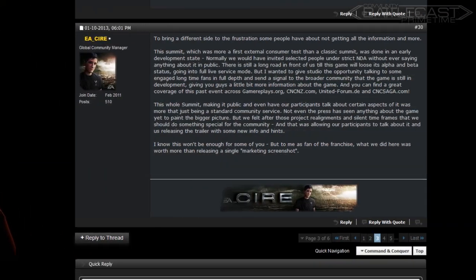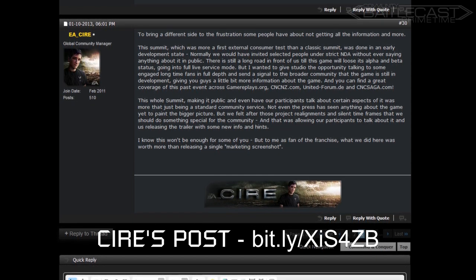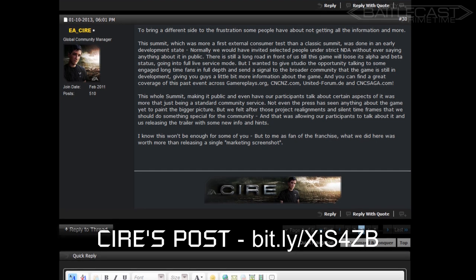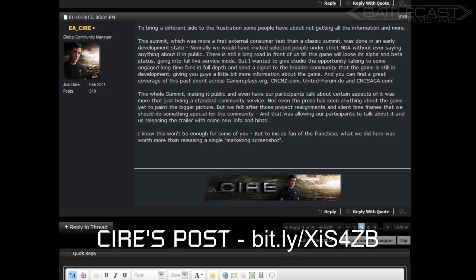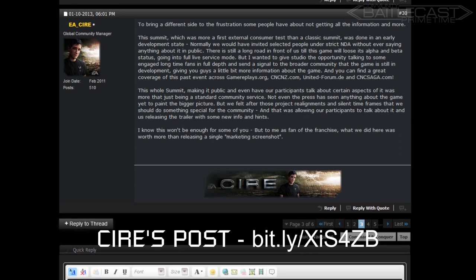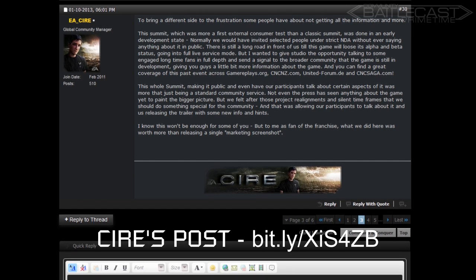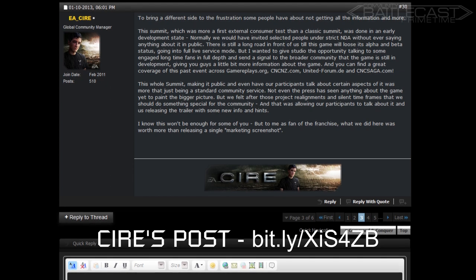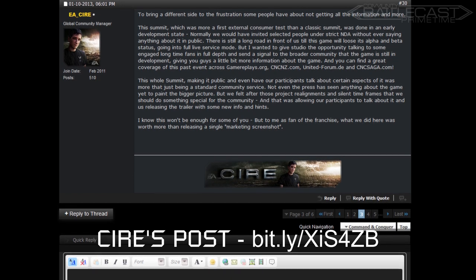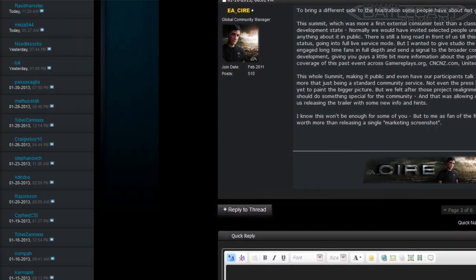While nothing official has been released from the studio regarding the game, EA Sire did make a post on the forums about the lack of information, saying: 'This summit, which was more of the first external consumer test than a classic summit, was done in an early development state. Normally, we would have invited selected people under strict NDA without ever saying anything to the public. There's still a long road in front of us till the game will lose its alpha and beta status going into full live service. But I wanted to give the studio the opportunity of talking to some engaged, long-time fans in full depth and send a signal to the broader community that the game is still in development, giving you guys a little bit more information about the game.' And you can find great coverage of this past event across GameReplays.org, CnCNZ.com, UnitedForums.EE, and CnC Saga.